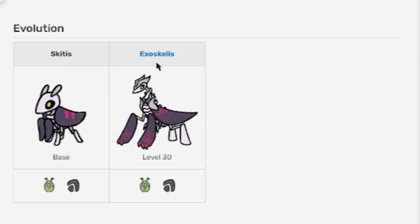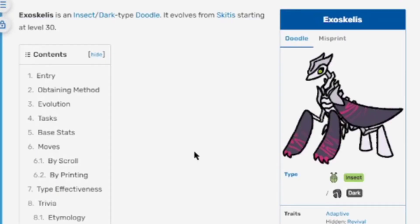Now let's go to its evolution, Exoskeleus. Exoskeleus is an insect slash dark type doodle. It evolves from Skittis starting at level 30. It has the exact same traits as Skittis — adaptive and the hidden trait revival. Sometimes when a doodle evolves the traits change, but in this case they stay the same.